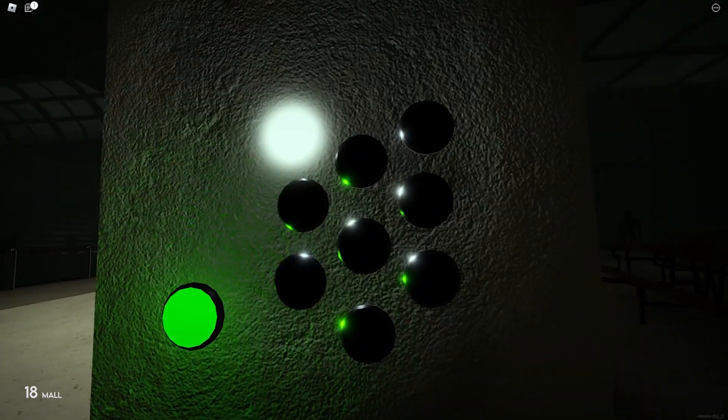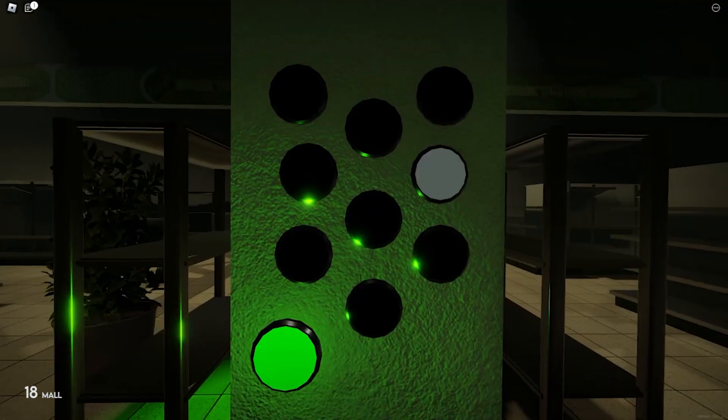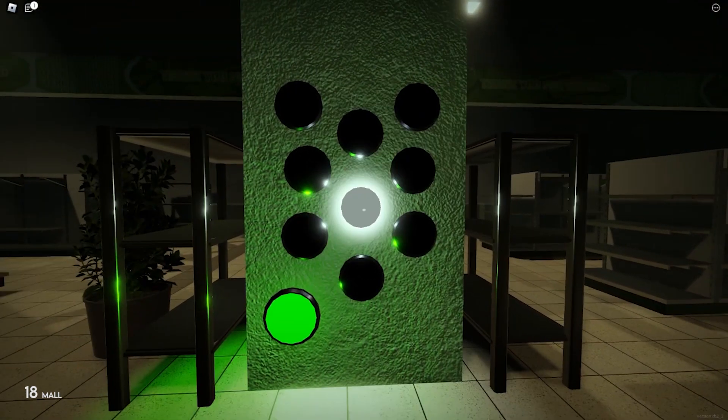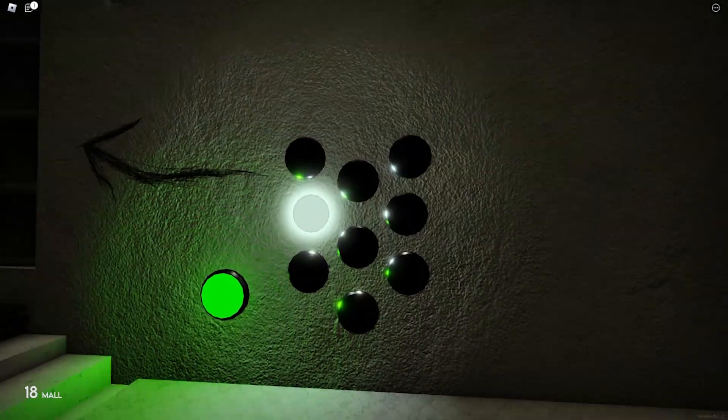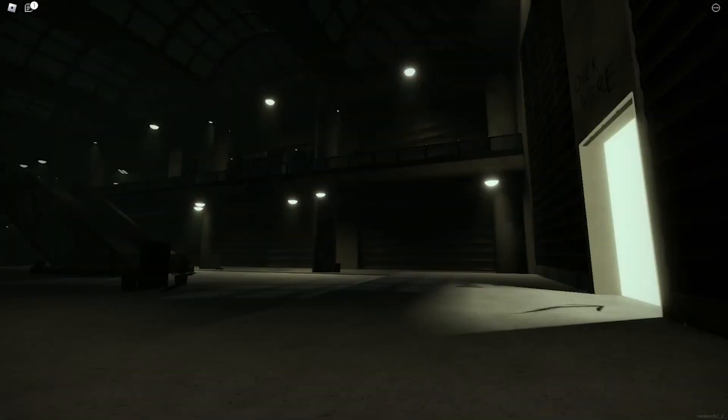To escape, you need to complete the five Simon Says puzzles, which are scattered throughout the map. The puzzle will flash a sequence of five buttons, you just need to repeat the sequence to make the puzzle turn green. Once all five puzzles are done, a door on the bottom floor will open, allowing you to move on.